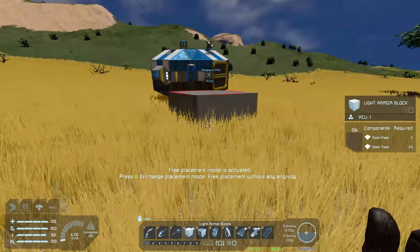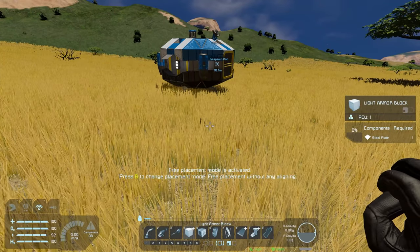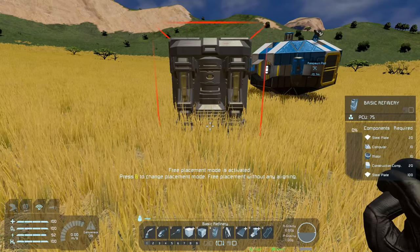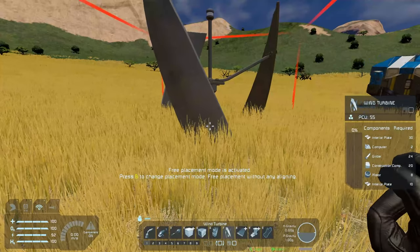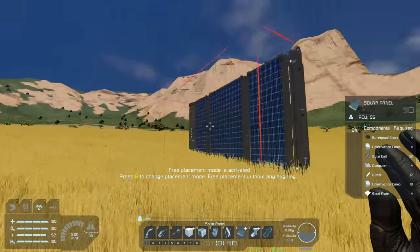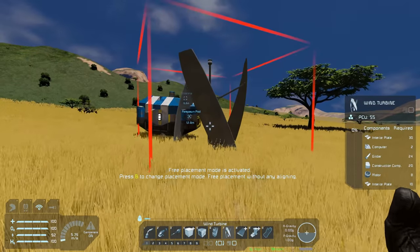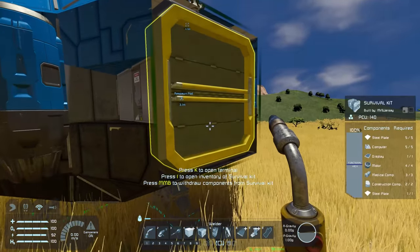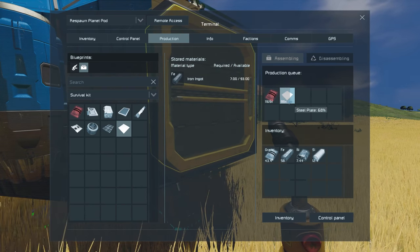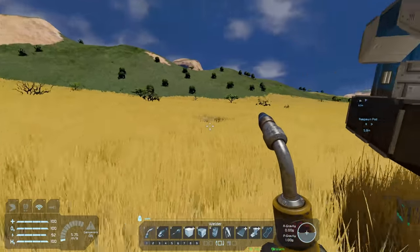Now let's see what we're going to need. We'll need to build a little structure — steel plates for that, an assembler which also needs steel plates, a refinery, and a wind turbine. There's also a solar panel, but there is a day-night cycle in this game so it's probably better to do a wind turbine. Let's queue up 100 steel plates in production and while that's going I'll go mine some more.